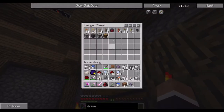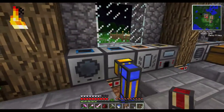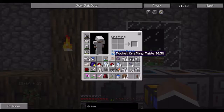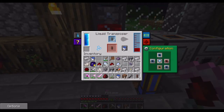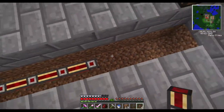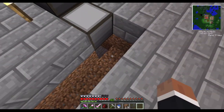Now we're gonna need some of these redstone energy cells. This is destabilized redstone. Did I put away my wrench? Yes, I did. Gonna need more than these. One, two, three, and four more.